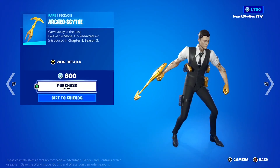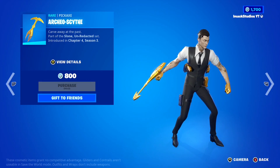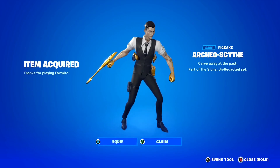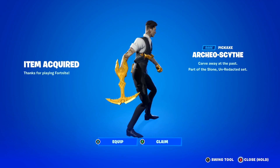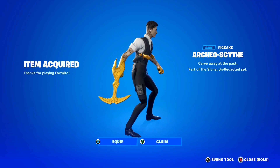I'm going to go ahead and buy the brand new Archeo Scythe pickaxe on my Fortnite account right now. Let's do it — three, two, one! And just like that, I've got the Archeo Scythe pickaxe on my account. This is the reward screen you're going to see when you buy the pickaxe. It says 'Archeo Scythe — carve away at the past,' part of the Sloan Unredacted set. It looks absolutely insane.